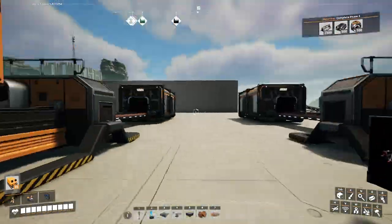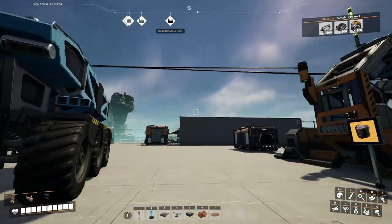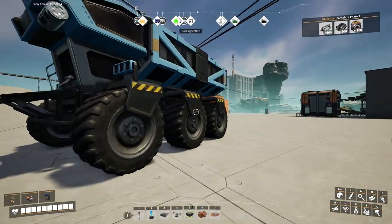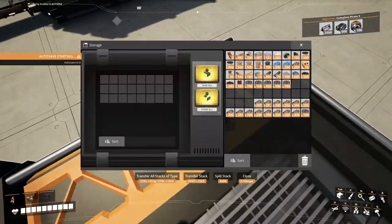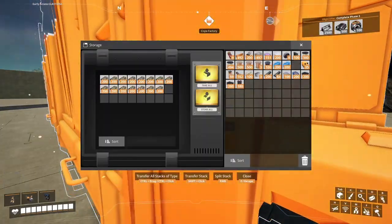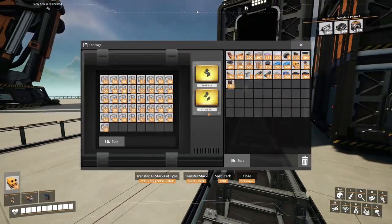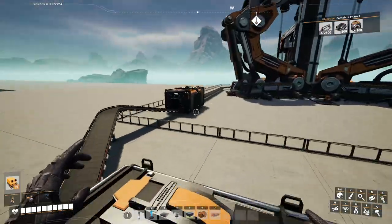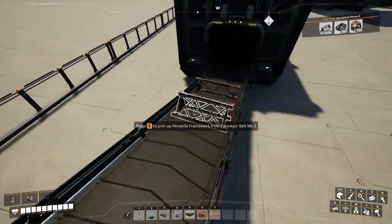Now I can just fill this one up with the steel beams. I need to go get all the frames. I'm back with another truckload of supplies — got some cables for the automated wiring, as well as a good couple of those stators. I'm collecting some rubber because I know I'm going to need it for later, then filling this one up with our modular frames. And just like that, the first space elevator parts are coming in!